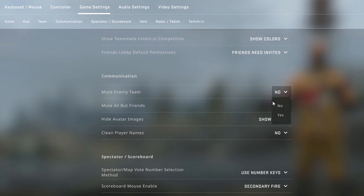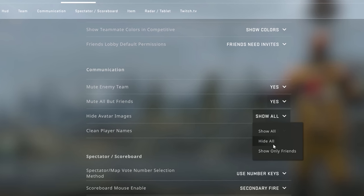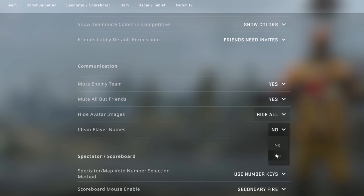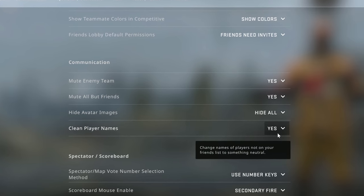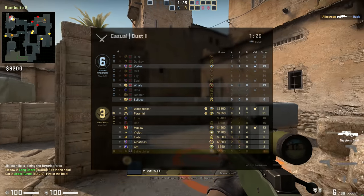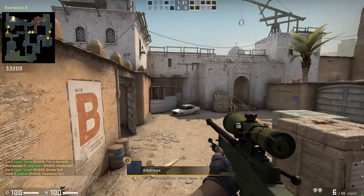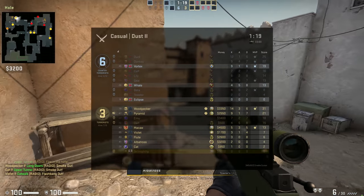Options have been added to mute and to censor everybody else in the game, apart from players on your friends list. Turning all of these options on effectively transforms your gameplay experience into something out of an Overwatch session: everybody sporting fake names and generic blue profile pictures, and nobody saying a word. This is obviously geared towards streamers, but can benefit anybody who wants it.